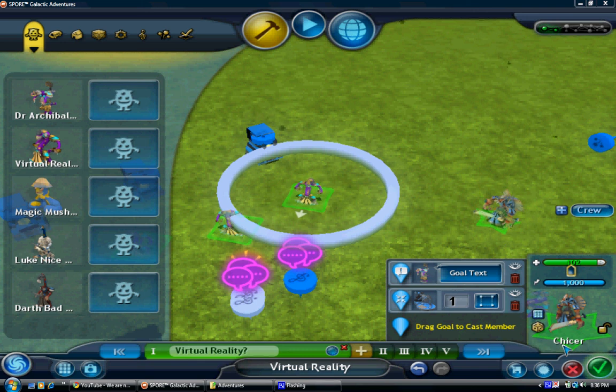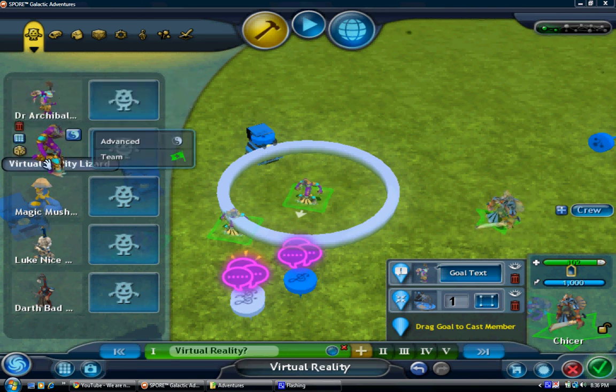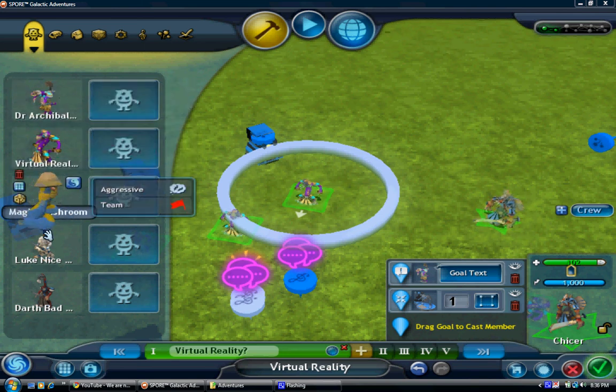Hey guys, this is Victor and I'm going to be showing you how to set advanced traits on Spore Galactic Adventures. So first, you just pick the creature that you want to do. I'm going to pick this magic mushroom right here.